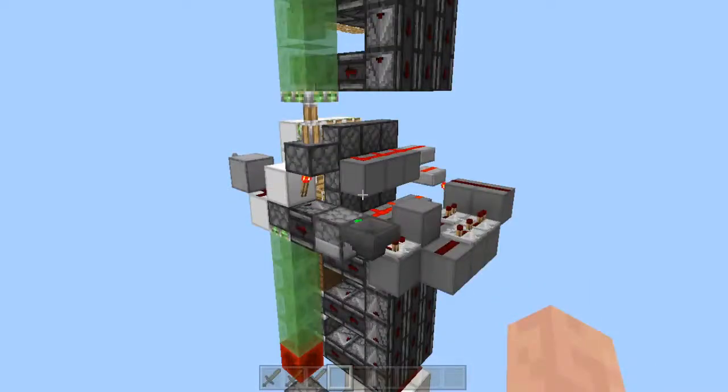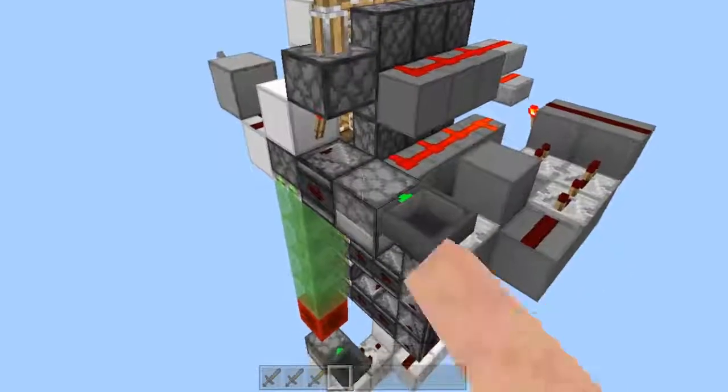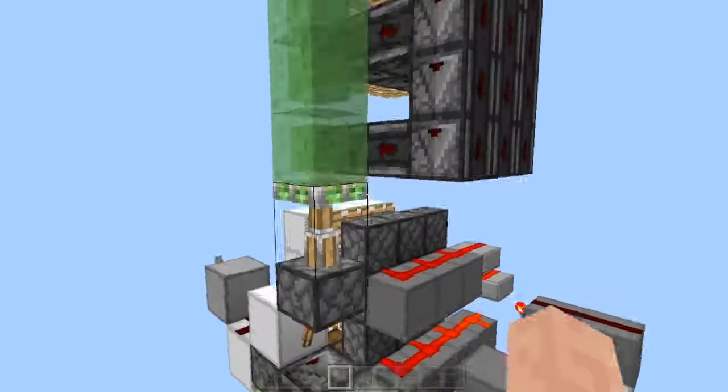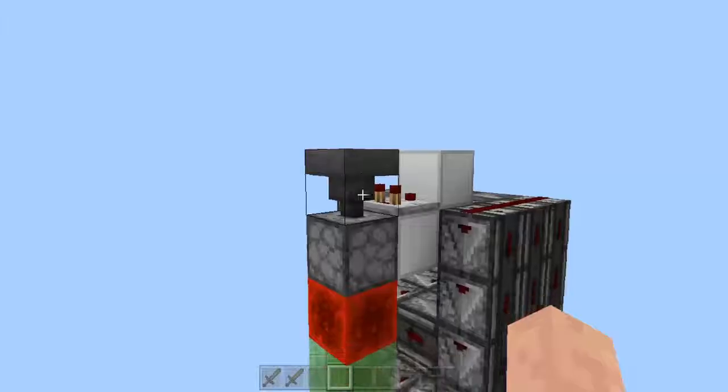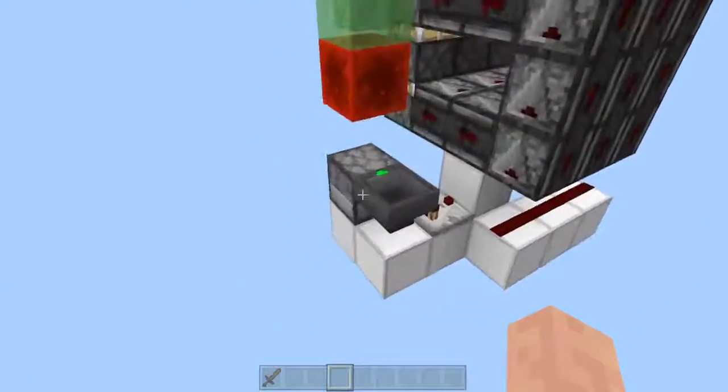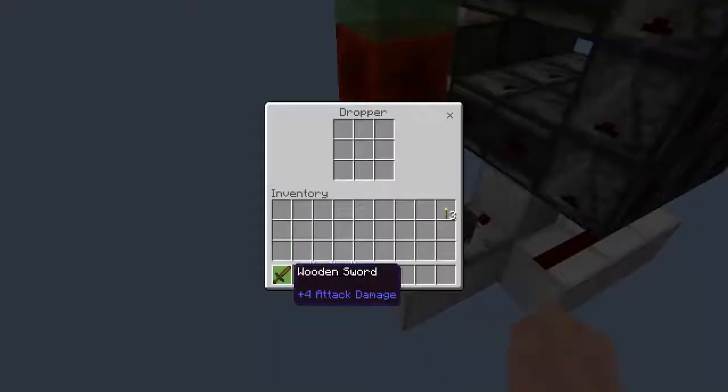But now all of those droppers will not actually function without an item inside of them. At this dropper you can place either a stackable one or a non-stackable one. But at the top part you can place any stackable item. So just place a non-stackable item — that also goes for the bottom dropper.